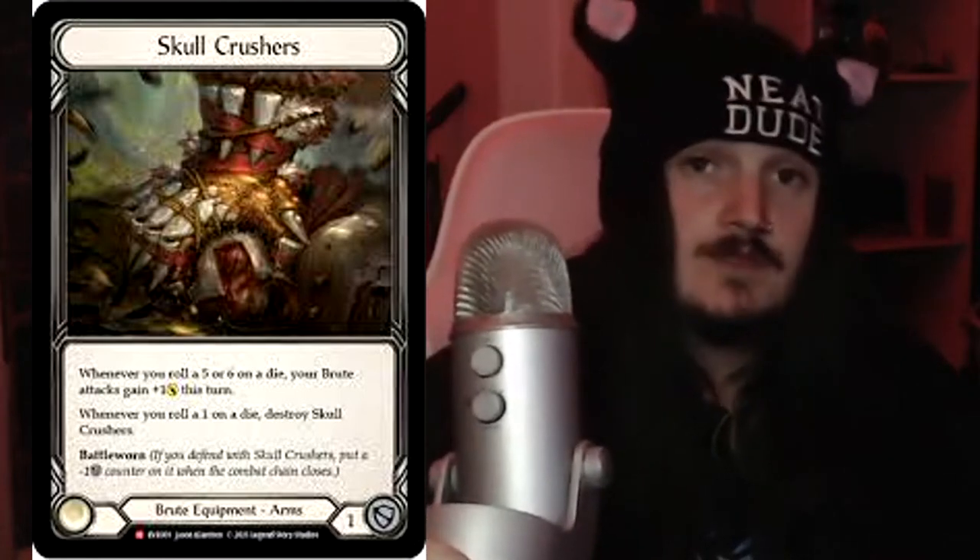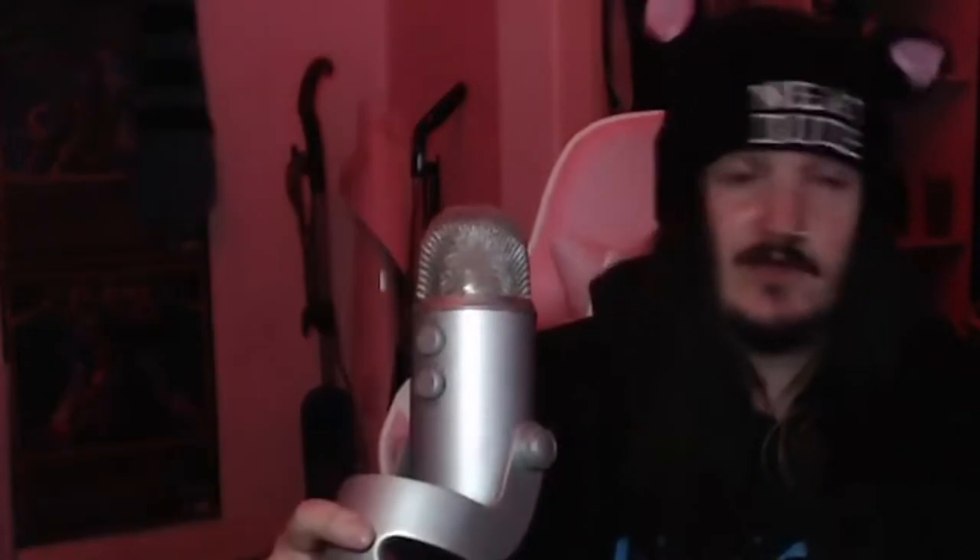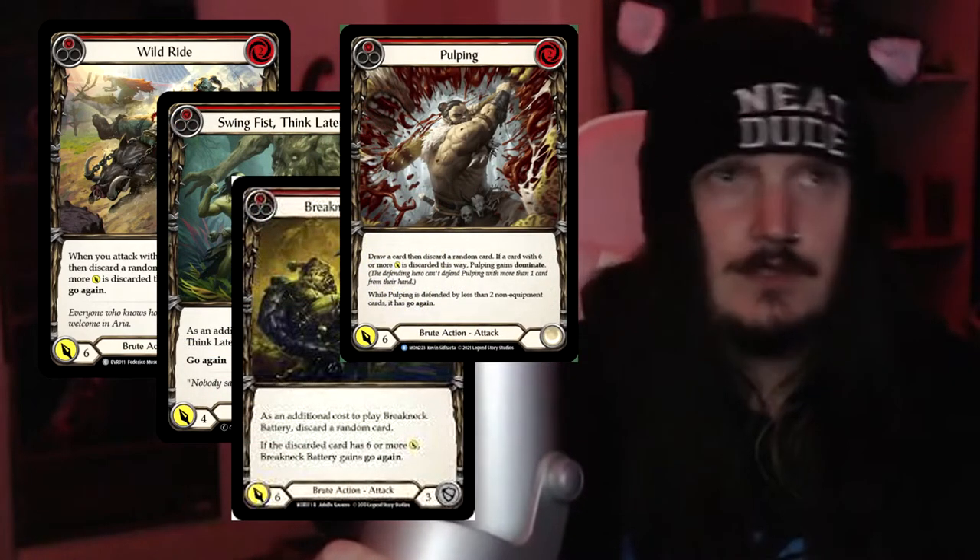But the main reason why you use it is because you can now swing with an attack with go again — like Wild Ride, or Pulping, or Breakneck Battery. Let's just list all the ones you can put up here. And then you can roll Scabskin Leathers. If you simply roll a 2 or a 3, your turn doesn't change; you usually just swing with your hammer straight after. But if you manage to get that 5 or a 6, you're basically trading 6 damage into 6 damage for 3 cards — usually 3, sometimes 4. Which is more than enough.